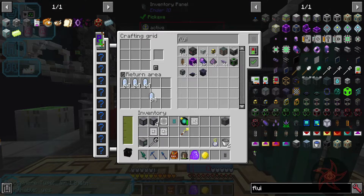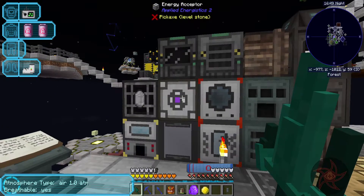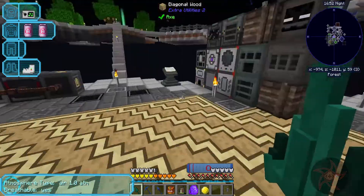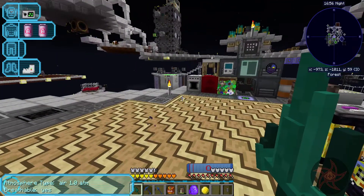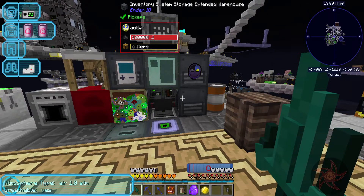Away you go. The only real logical place for this thing to go is right where my inventory panel is. I just don't want to break this.